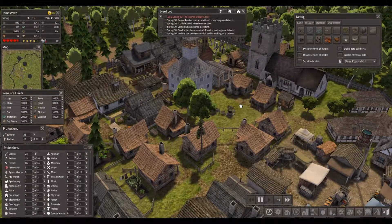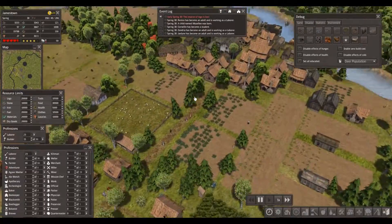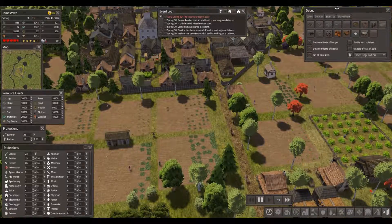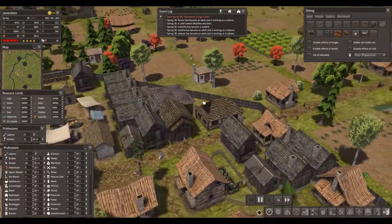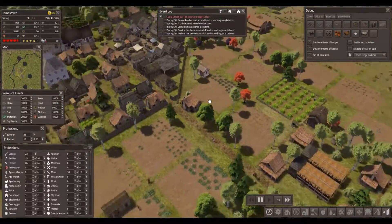Hello everyone and welcome back to Pinkett and Blaze Banished Colonial Charter 1.7 Journey. We are back in the lovely town of Jamestown and I am still very terrified of crashes. I've tried to make this video twice and it's crashed both times. Either way, we're back to the save.